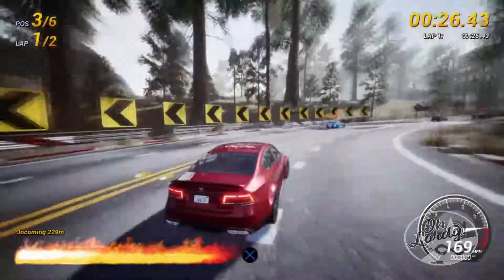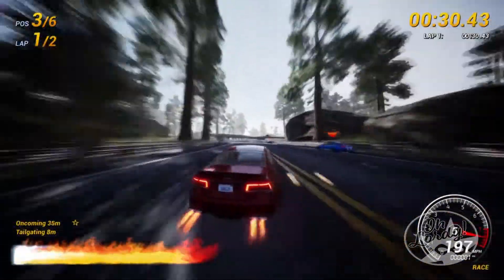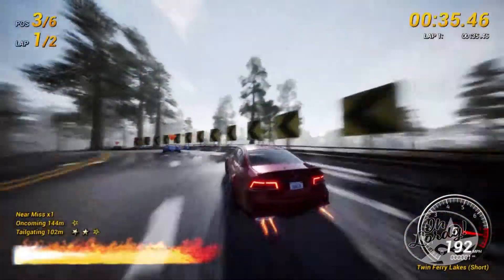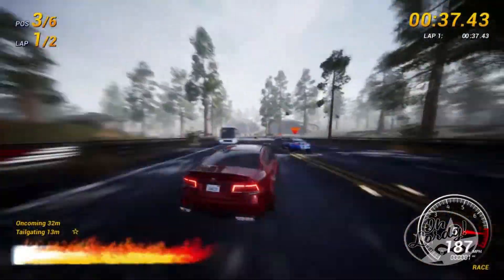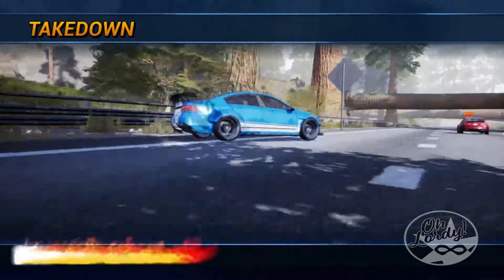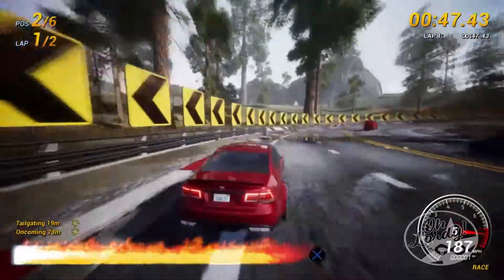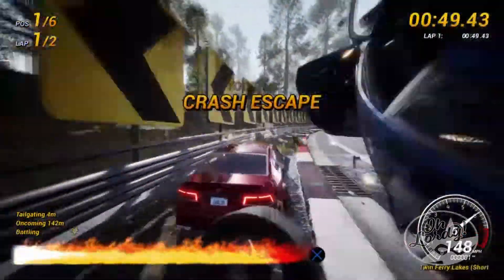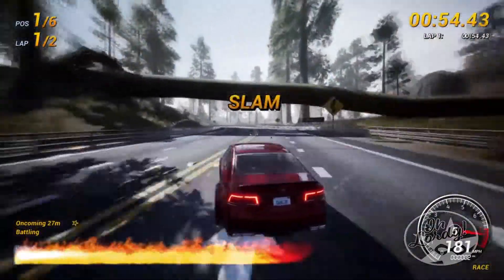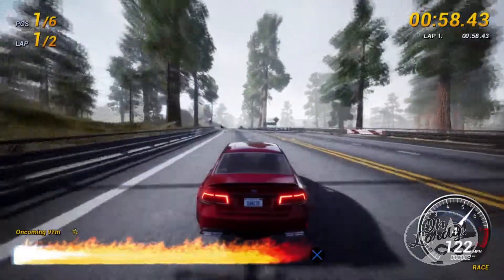For those who've never played a Burnout game, one of the main things when it comes to racing is how much speed is connected to everything that happens with, most importantly, the nitro meter — filled up as you perform stunts, takedowns of other cars and opponents, and going through oncoming traffic. You hit that nitro button and you will shoot down whatever track or road you're on, and hopefully not crash into incoming traffic.